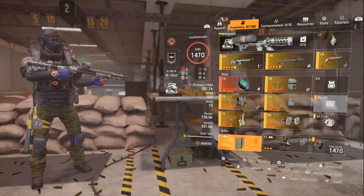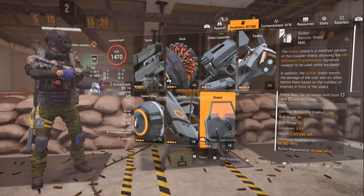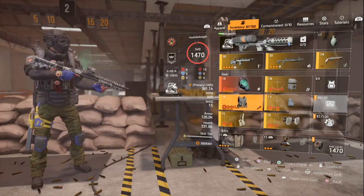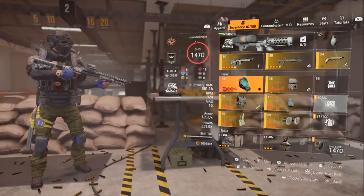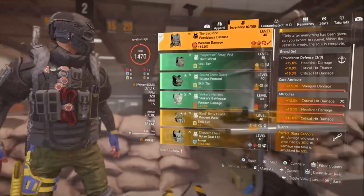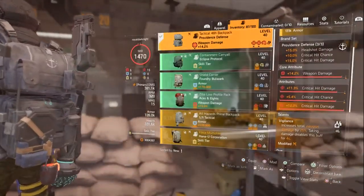The secondary is the shield — everyone knows what the shield does so there's no need to explain it further. I'm using a Coyote's Mask for giving chances on quick damage, also to my allies and for my team. I'm running a 3-piece Providence with Perfect Glass Cannon on my chest piece, and for my backpack I'm going with Vigilance.